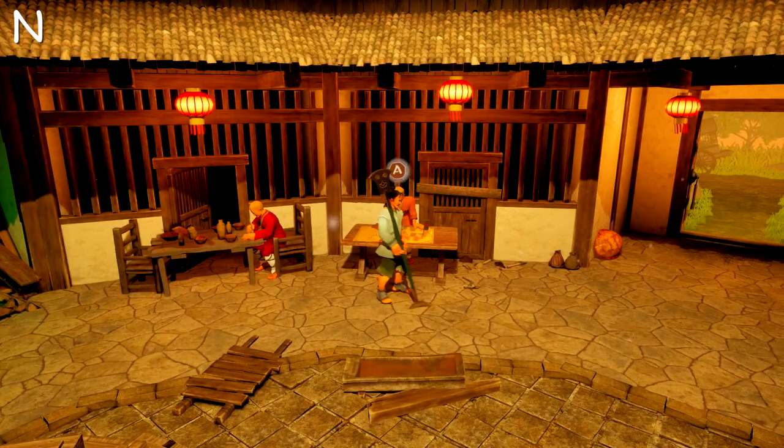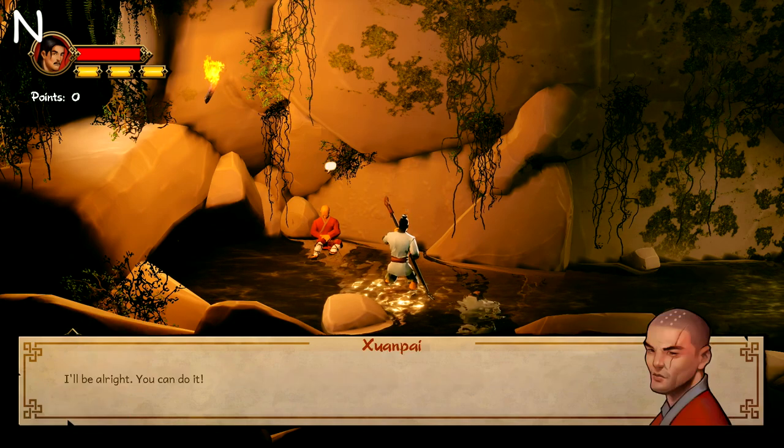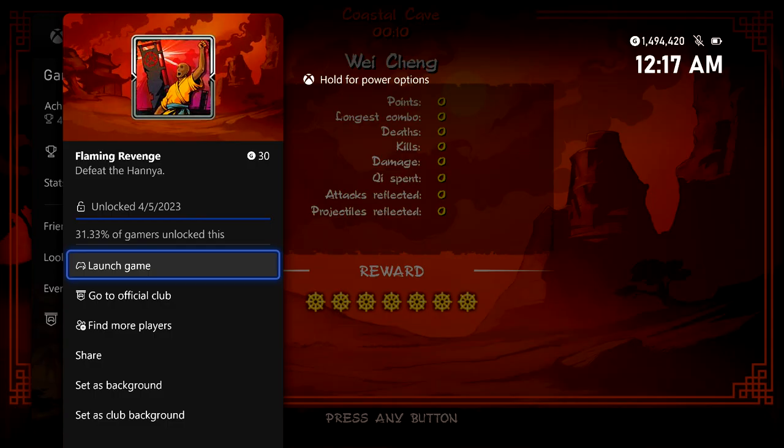Here we are on the last mission of Chapter 2. Accept it — you'll be in a watery cave area. Skip past it and you'll earn the next achievement for 30 gamer score, which will segue us into Chapter 3.